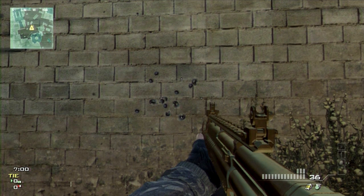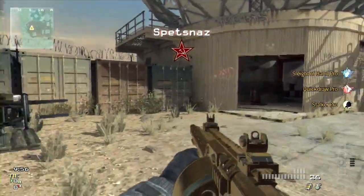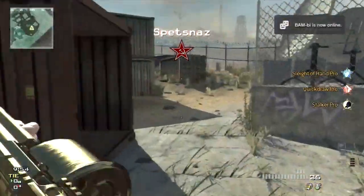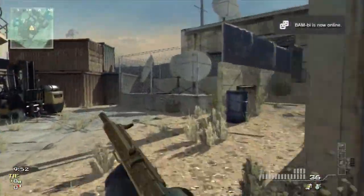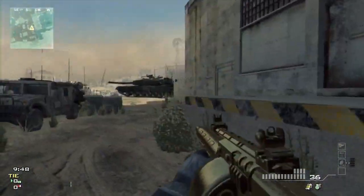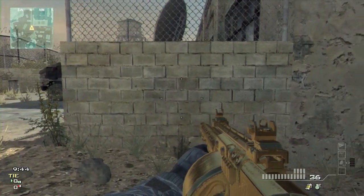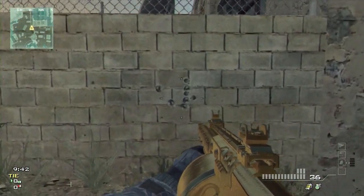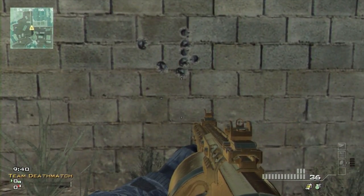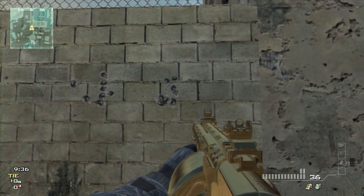Next I'm going to show you guys the Striker. Here I'm picking my Striker class. Unfortunately I got spawned not next to a decent wall, so you're going to see me running for a few seconds trying to get to a wall. Here's how I'm about to fire the gun, and as you can see, with extended mags there are only 1, 2, 3, 4, 5, 6, 7, 8 pellets.